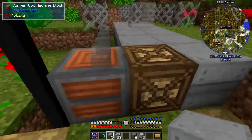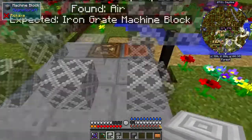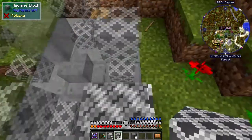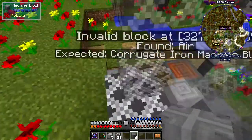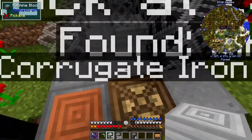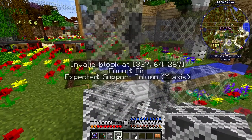Now it expects a copper machine coil, so we put this one down here, then carry on with machine blocks. Next it wants iron grate machine blocks - these are easy to place when you stand on them. Three of those there, then three more here. Then we've got the support column Y. The hardest bit is this corrugated iron piece, and now it's expecting grate machines again.